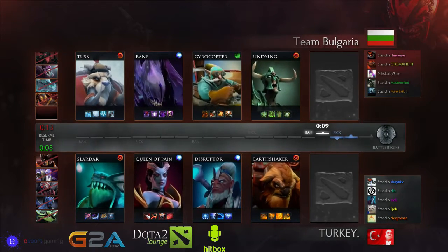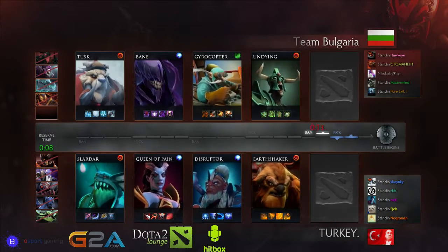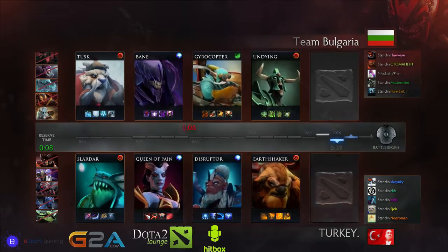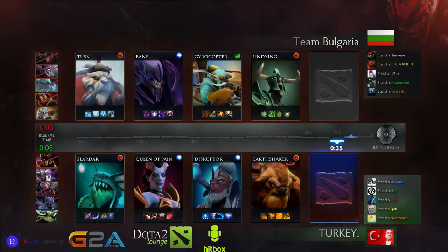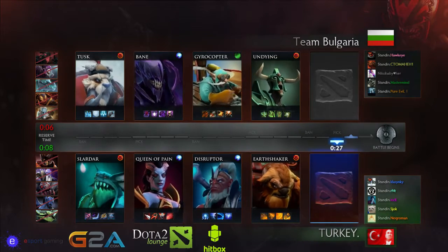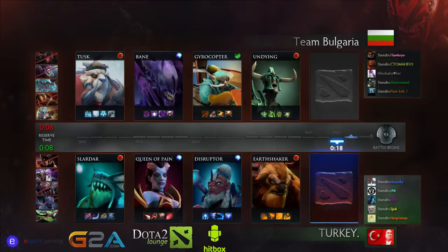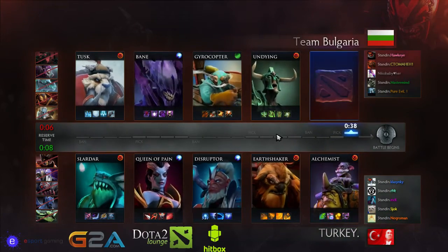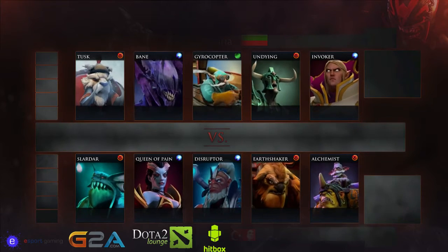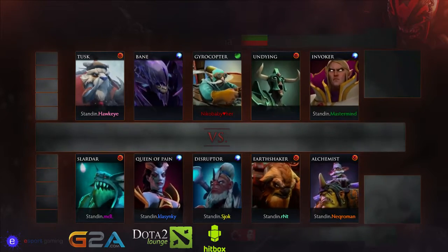Seems like a jank draft from both sides. Bulgaria's draft: Tusk-Undying is a lane you can abuse — it's powerful, maybe not quite as powerful as Slardar-Undying but it's close. Just looking for their mid lane. Viper gets booted out — again, just a Windranger or something is fine for Bulgaria. Phantom Lancer is banned out. They need a hero who can contribute a little bit earlier. It's an Alchemist for Turkey — safelane Alchemist — and then an Invoker for Bulgaria. I really like Bulgaria's draft overall. It's a little untraditional, but Turkey really messed up by picking Disruptor third. They needed Gyrocopter in their lineup.